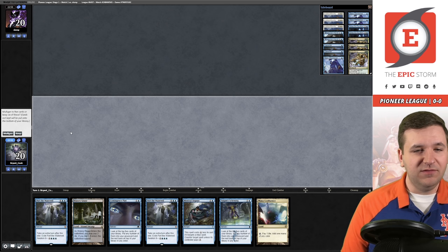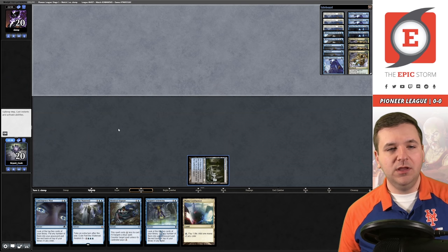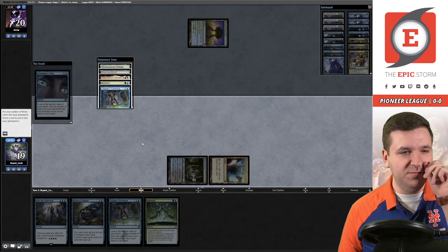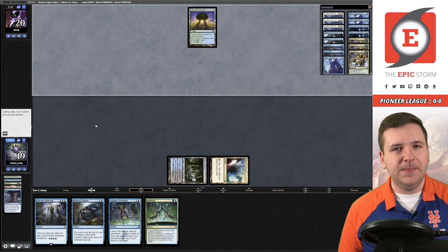This opening hand is just a mulligan. Going to six — I think this is fine, we need to put one of these time walks on the bottom. This hand is not as good as our first; no Neoform and we don't have a delve creature. Draw — there's the Neoform, that's good. Let's play the Contingency Plan. I think we're supposed to just mill all of these. I'll keep the land and pass.